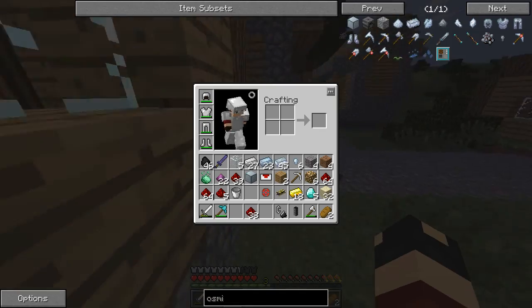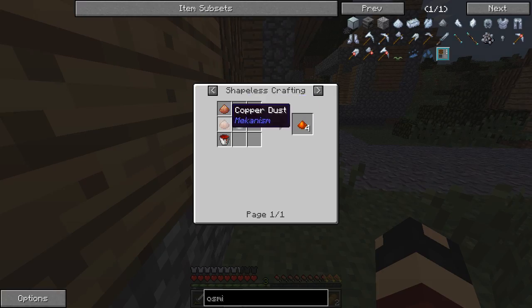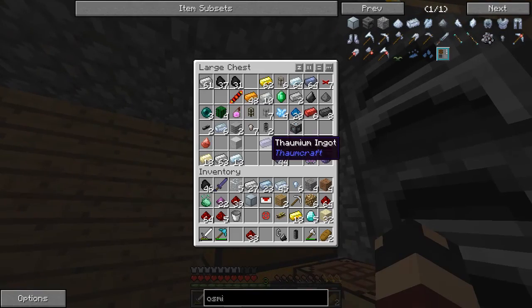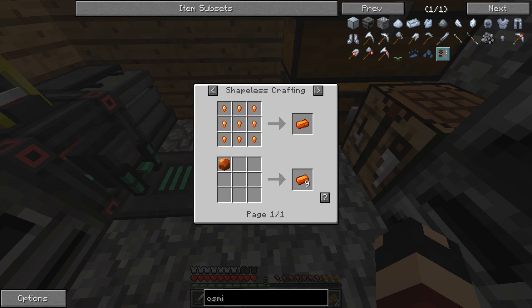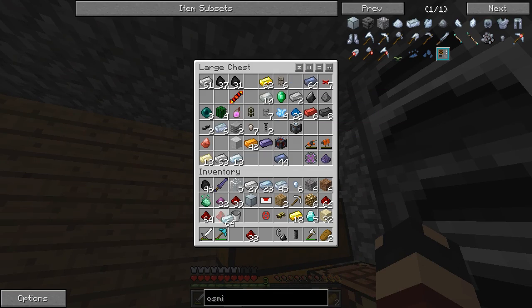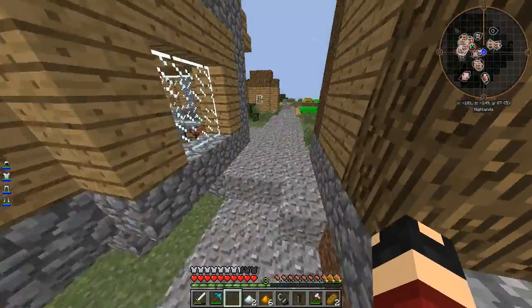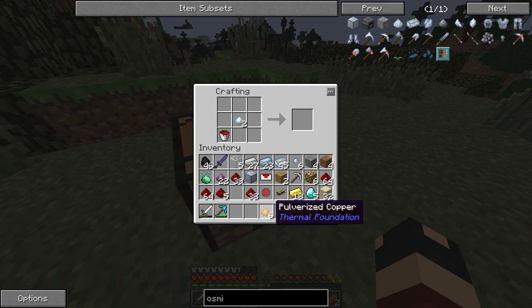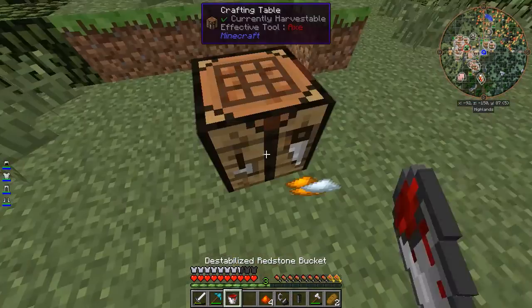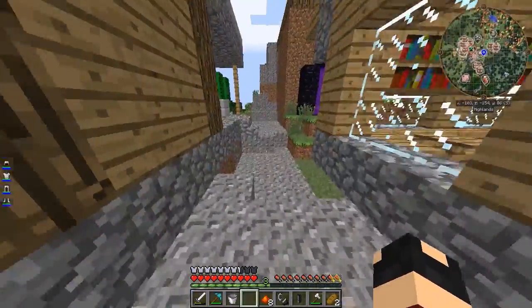That should get us two buckets of destabilized redstone, which will be fine. Then we need to work on the signalum blend, which needs one pulverized silver and three copper powder. So we need about six copper powder — throw that in the pulverizer to get more. The next piece is silver. We have silver, so we just need two of those. Let the copper process through, then throw in our silver. All our redstone destabilization is probably done out here, so grab our bucket. We need that with the two tin and the copper — we get ourselves some nice signalum blend. Grab the second destabilized bucket, three more copper, and that gives us our signalum. Head back inside and put that in the furnace.